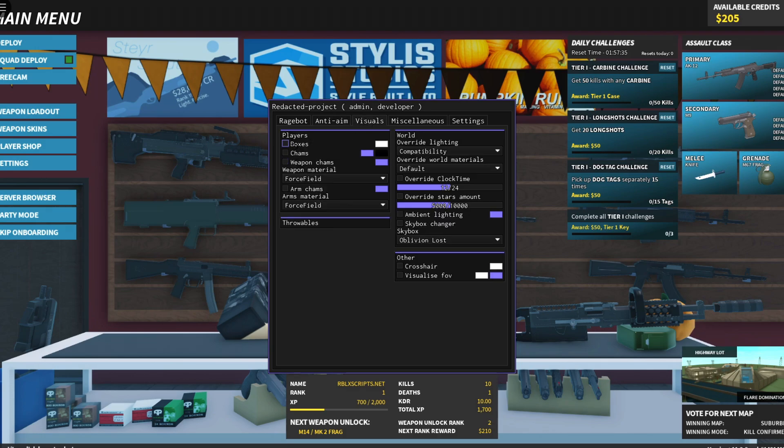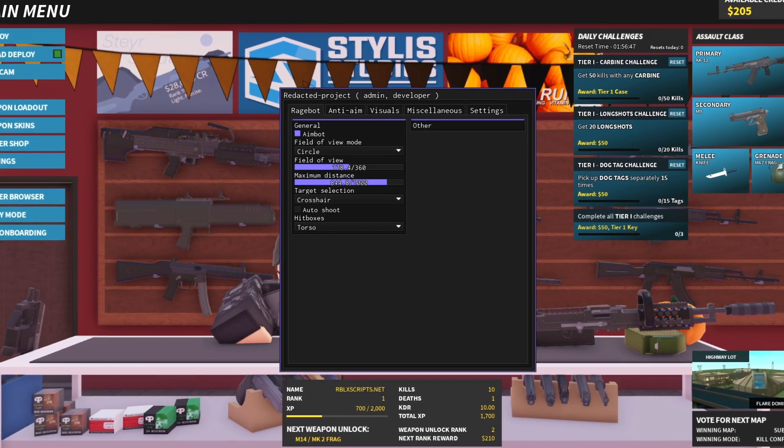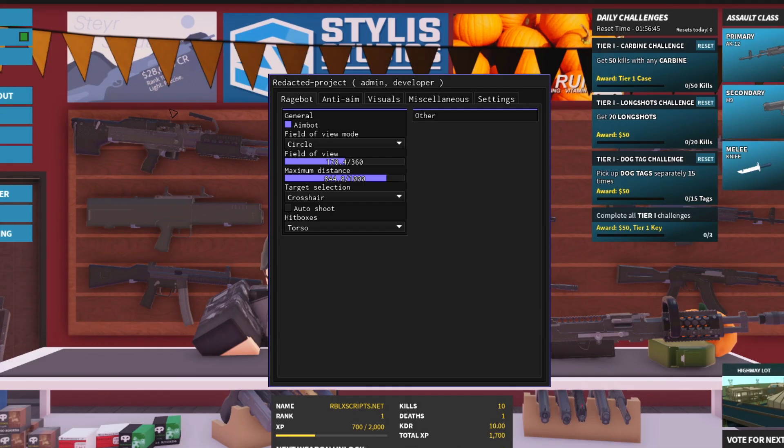Visuals, players, boxes — you know what, I'm going to enable everything. I'm not going to enable bhop, flyhack, or speedhack either — you guys know what those do. Alright guys, I think I am ready to deploy myself onto the battlefield.